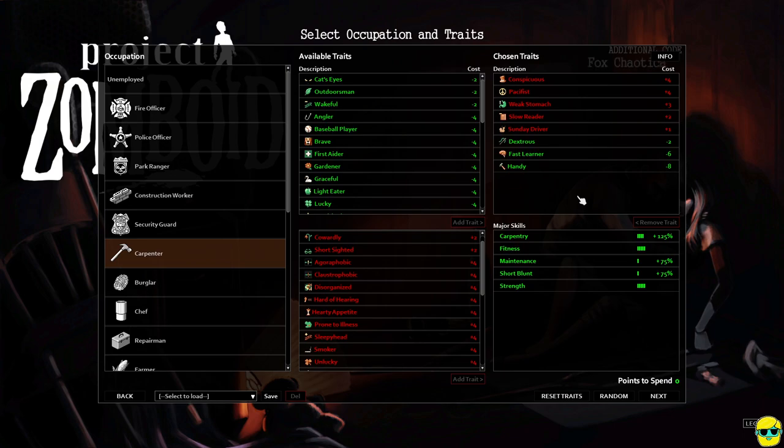You just need to make sure that you start your game by clicking Continue, then choosing the world that you've created if you have more than one, and selecting Rosewood as your starter location, which is what we did here.